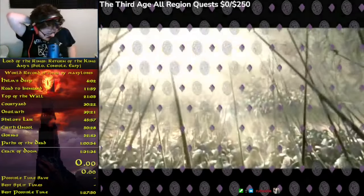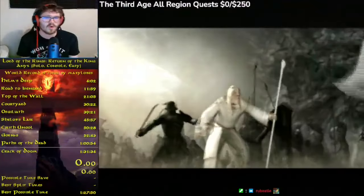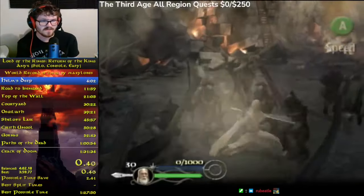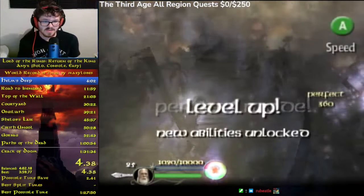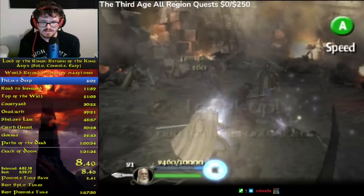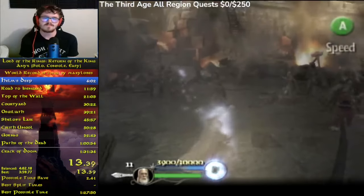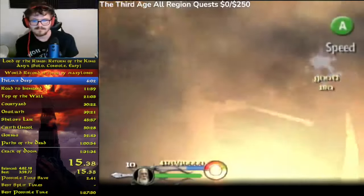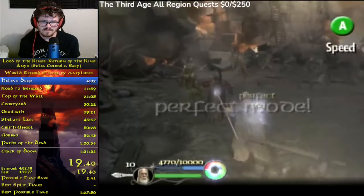To start off this run, we select New Game and have to sit through an intro cutscene that lasts about three and a half minutes. The timer begins once we gain control of Gandalf. This can become a huge struggle when speedrunning because if you have to reset you have to sit through this entire cutscene again. When we start in Helm's Deep, we have 45 seconds to kill as many enemies as possible to get as much EXP as we can so we can hit level 3 by the end of this level.